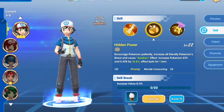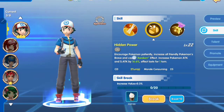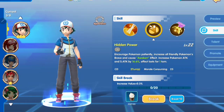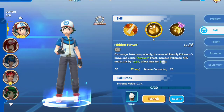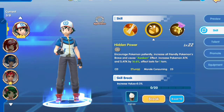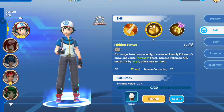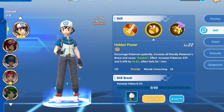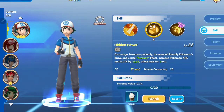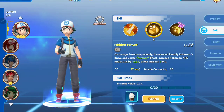The second skill is Hidden Power. The effect is awakening a Pokemon and granting a 16.6% attack boost. This skill consumes 25 morale, so because of that it's not very useful in fast battles.